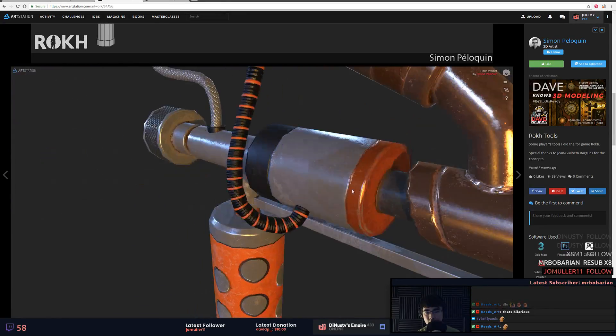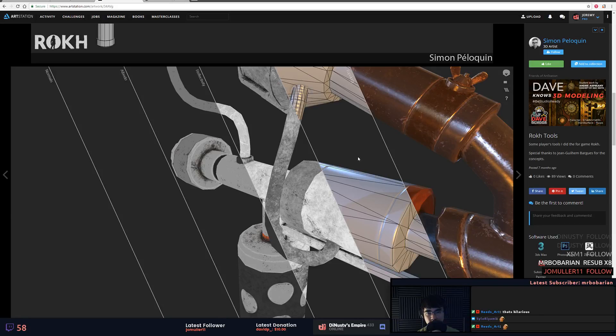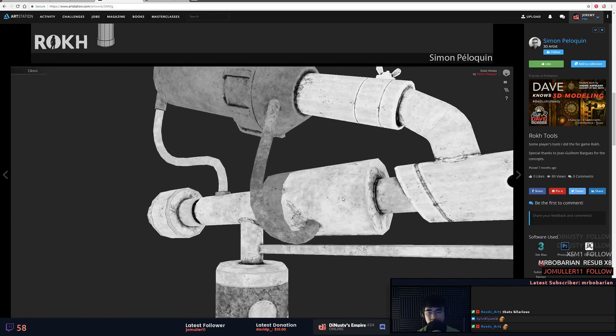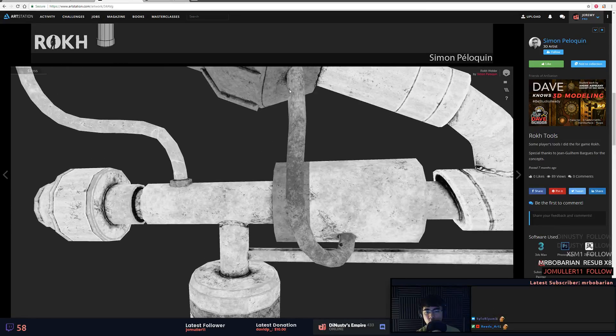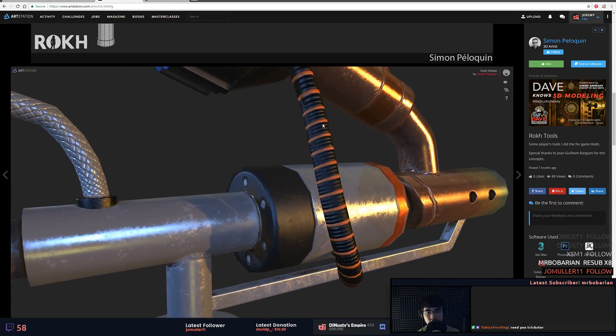Anyways, this is pretty cool. I thought you were showing me some type of hotkey for some reason. This is how tired I am, you see. So with this tube here, this rope tube thing, it'd be interesting to play with two different roughness values between the darker one and the orange band.